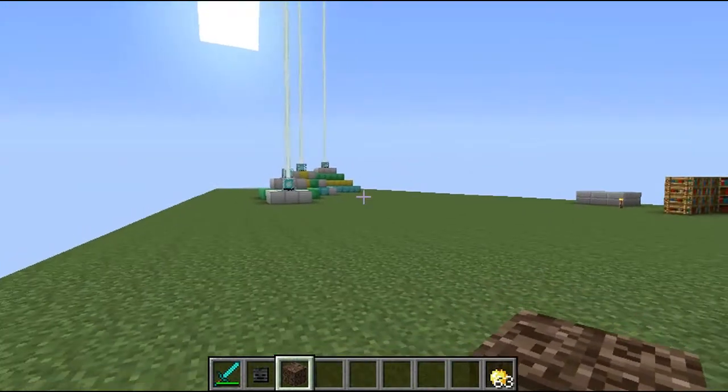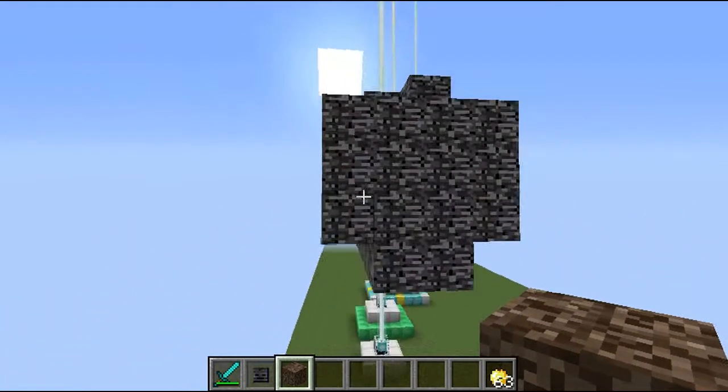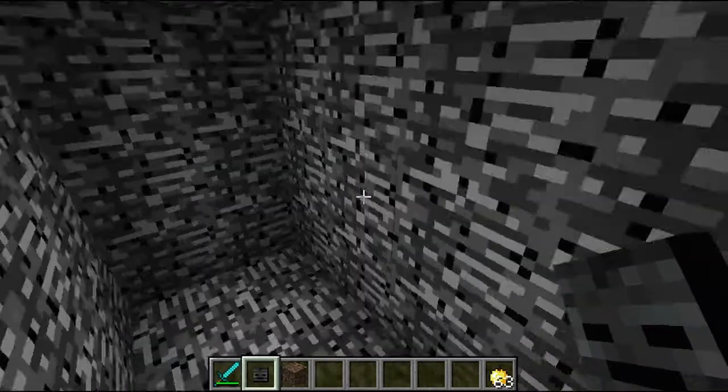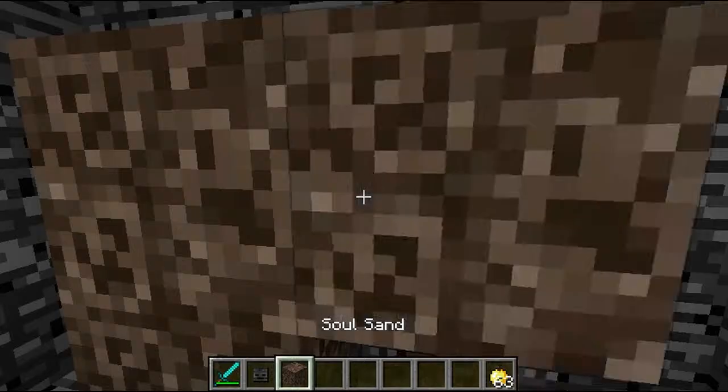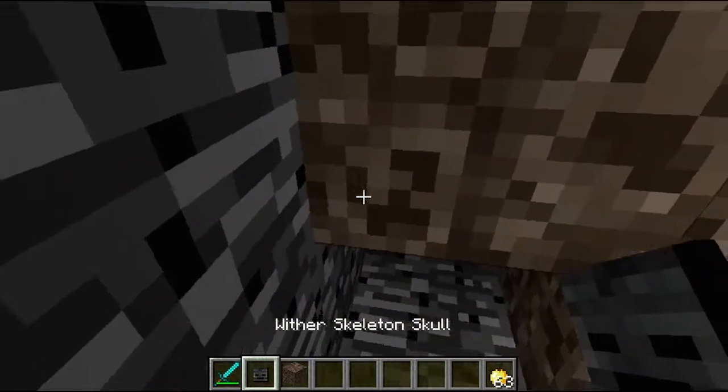Hey, what's up guys. Today I'm going to do a tutorial on beacons. First of all, you're going to need wither skeleton heads, which you can get by going into the Nether and killing wither skeletons. Once you have that, you need four soul sand and place it in the T-shape.